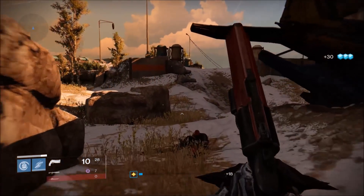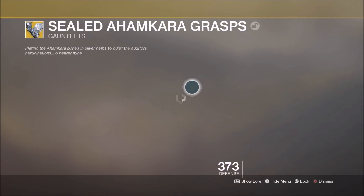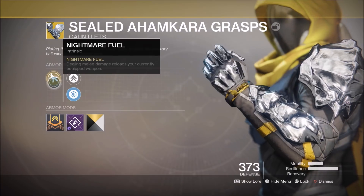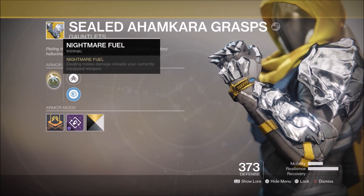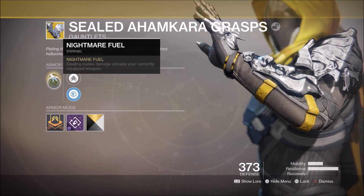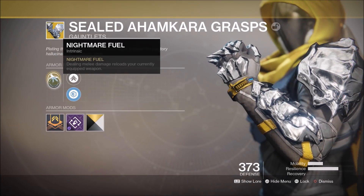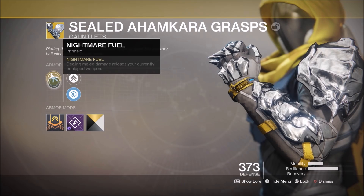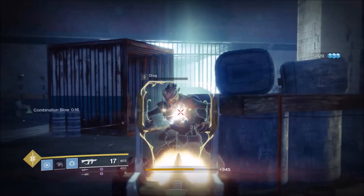So now in D2, let's see how the new version of these gauntlets stacks up against the old version. The exotic perk, still titled Nightmare Fuel, states that dealing damage with your melee ability will reload your currently equipped weapon. This is definitely an improvement from the D1 version, where melee damage was just a chance to reload your primary weapon — now melee damage will be guaranteed to reload your currently equipped weapon. We do unfortunately lose the second melee charge with the new version though, so let's take this exotic out into a patrol and see how it performs in action.